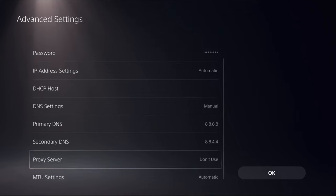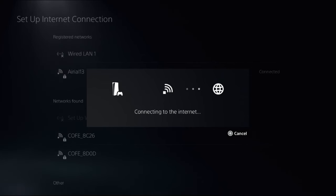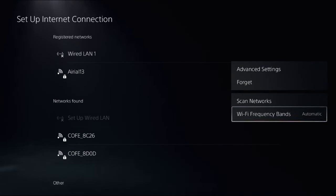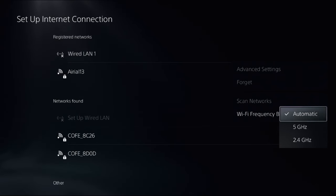Then select Done, then choose OK. This will reconnect your internet connection to your Wi-Fi. Press the Options button on your controller and change the Wi-Fi frequency back to Automatic. If you had it set to 2.4 GHz, change it to 5 GHz, or just set it to Automatic.